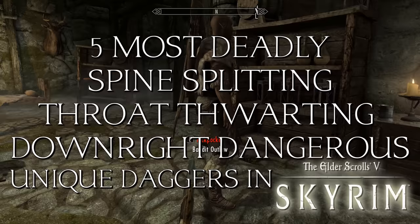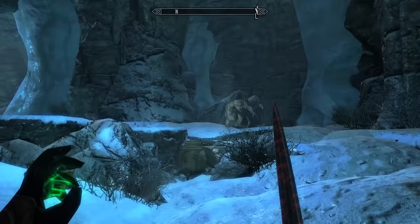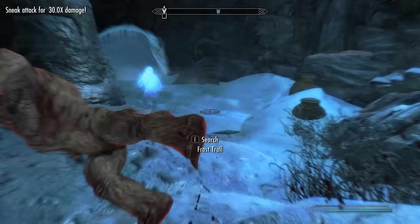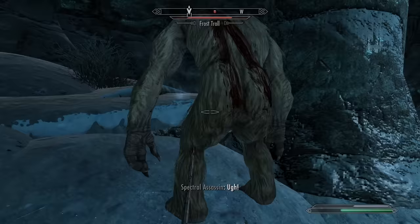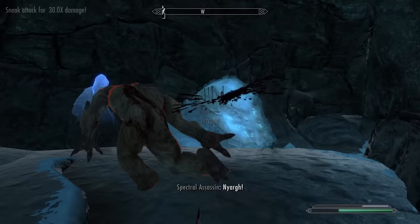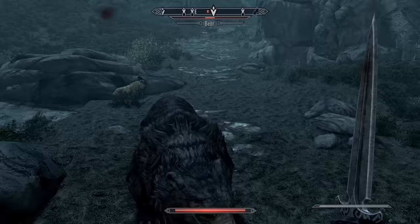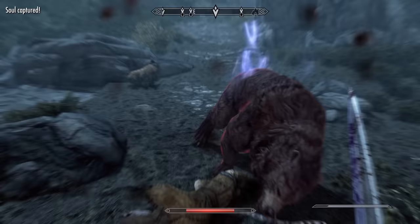Wait a gosh dang minute — this is just a steel dagger, is what Bloodthorn would like you to believe. Its base damage is 8 instead of 5 that a normal steel dagger has, but it can be upgraded the same way with steel ingots. The real treasure here is Bloodthorn's unique enchantment that cannot be found otherwise, nor disenchanted for use in other weapons. What it tells you from the menu is that it has a soul trap effect, filling a soul gem if the target dies within 3 seconds. But the hidden effect is hinted at through the effects you see on the dagger itself, which are red instead of purple. On top of the soul trap effect, it has a health absorb effect as well.